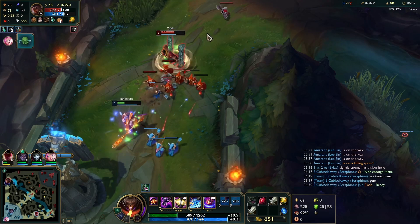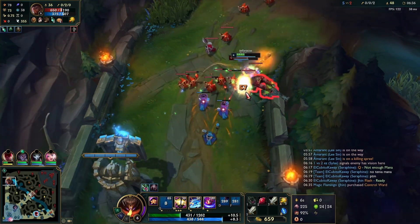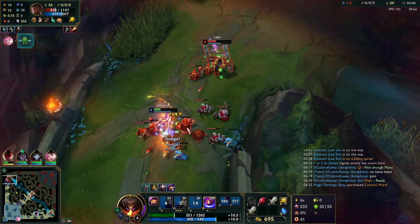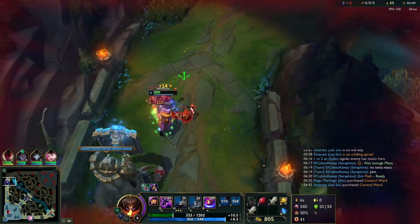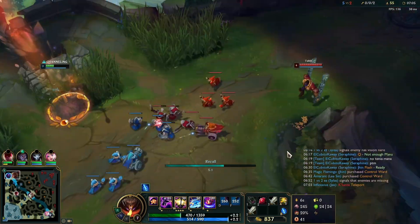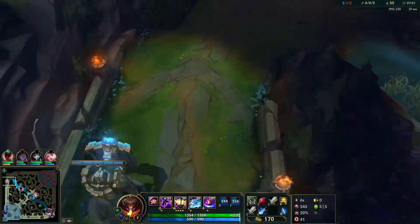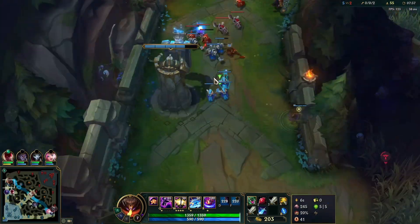At this point Cassiopeia is just trying to crash the wave. We're a bit chunked out so we don't really have the means to stop it. We go for an E trade but he just E's away, and now he can use the minions to crash the wave, which kind of scuffed our lane. What happened there was I used my E before Cassiopeia uses R — and you can't really do that unless Cassiopeia has no way to force the all-in on you. So going for the E trade there was fine actually.